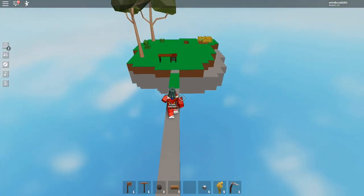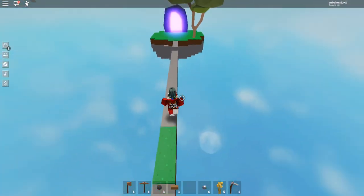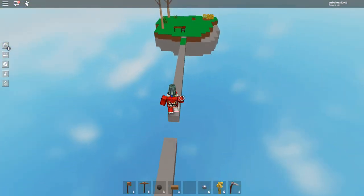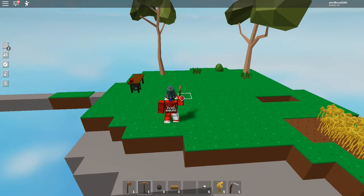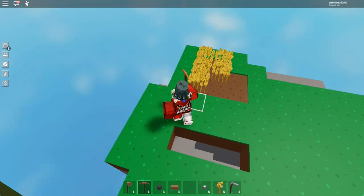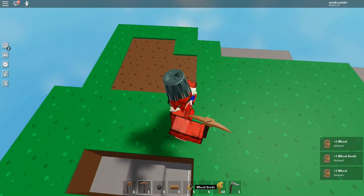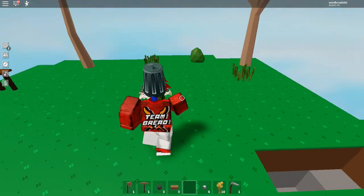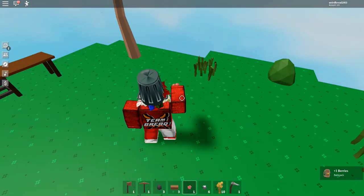Jump here. Oh my gosh, this is actually hilarious — the way I run, it's kinda funny. I mean, it's R15, but it's kinda funny. We're gonna build that one spot that's there. So, that's the wheat over there — let's harvest all this. I have wheat seed, so let's plant them again. Cool. We're gonna be selling the wheat soon, and we do need berry seeds, or seeds in general.